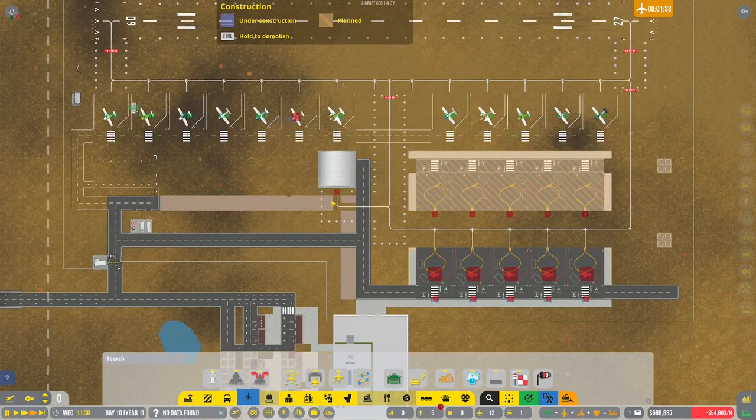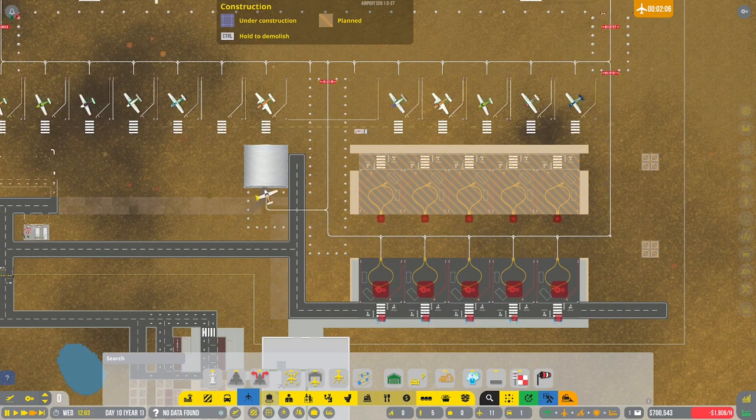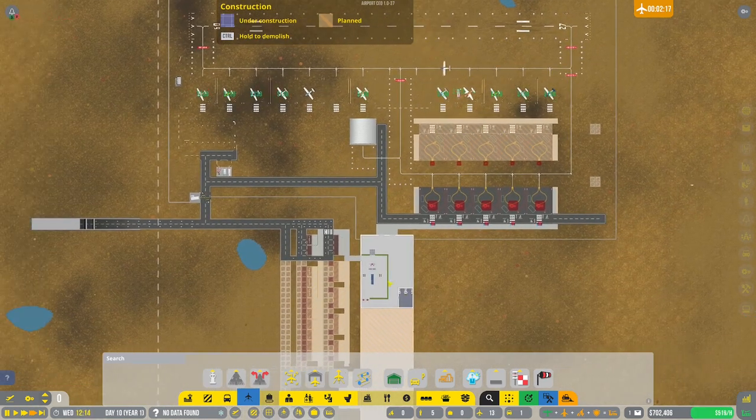Now with that ramp activated, look at it — smoking away over there. That guy can actually go into the hangar now. We could expand by adding another one; we'll probably need at least another hangar and then see where we go from there.